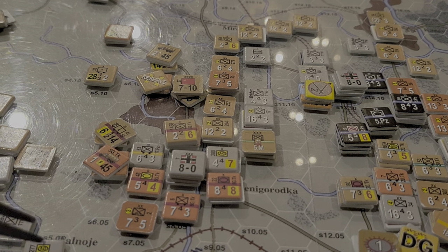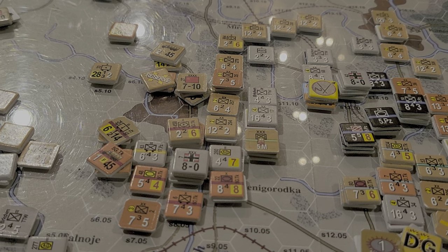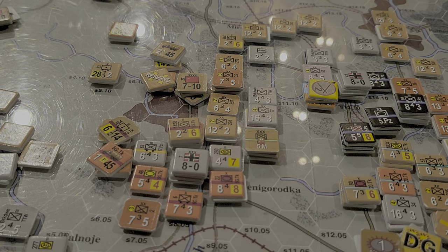If I had reinforcements or something substantial, that's worth having a look at. Turn three - I do get something. Third Panzer Corps HQ comes in with 16th Panzer Division - one, two, three, four, five units - 17th Panzer with about four units, and then a couple of Tigers and bits and pieces. So pretty hefty reinforcements for February 1st.